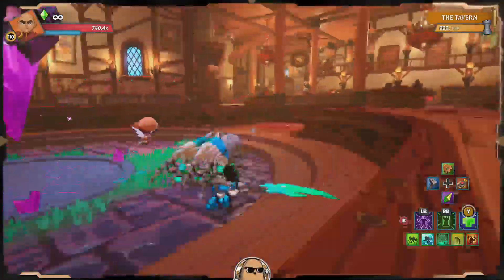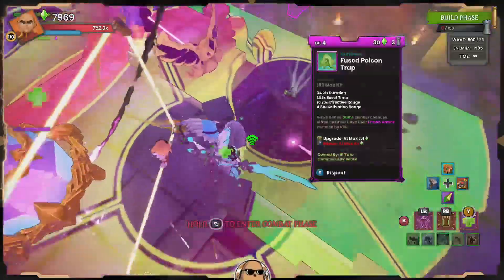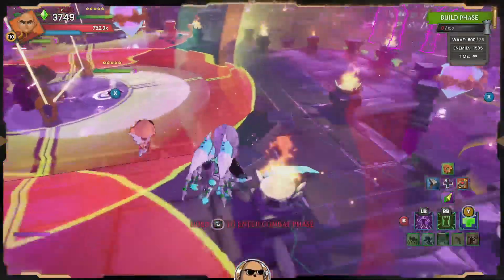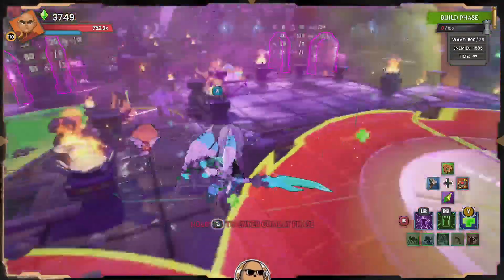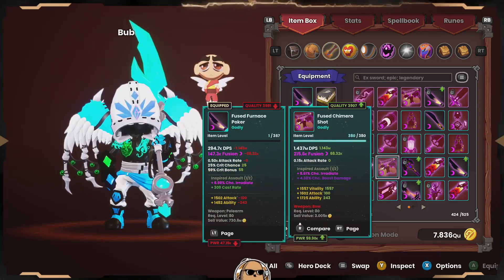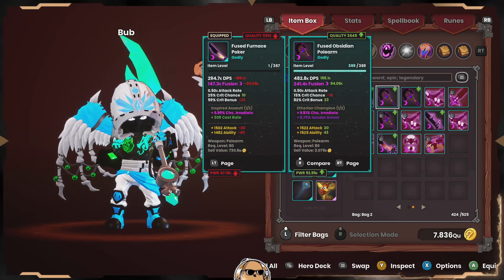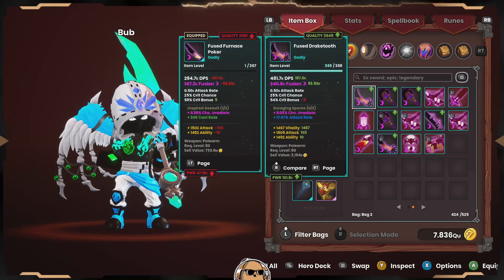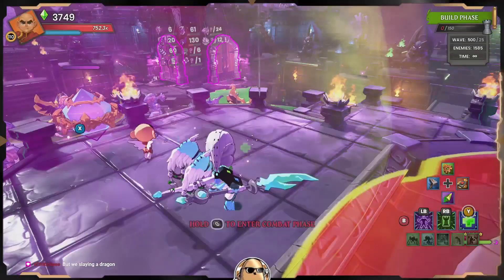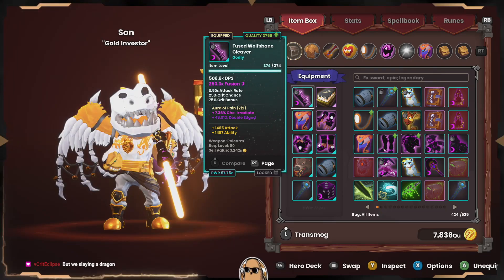Thank you for being here and watching. I just have castrate on him right now — I think we're about done upgrading, almost spent all of the mana. Let me show you guys what I'm rocking with monk. We need to switch up what we're using. Normally we would use the obsidian pull arm on this map, but we've got a wolf's bean cleaver with double edged on it. This one right here has aura pain and double edged.